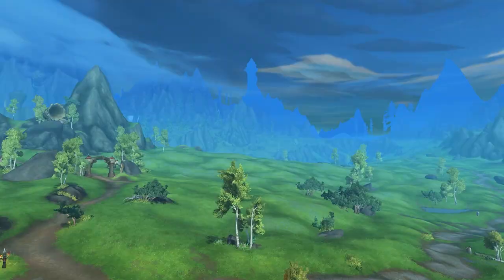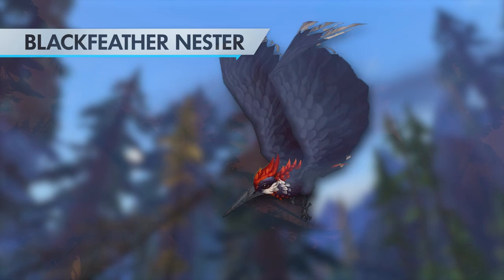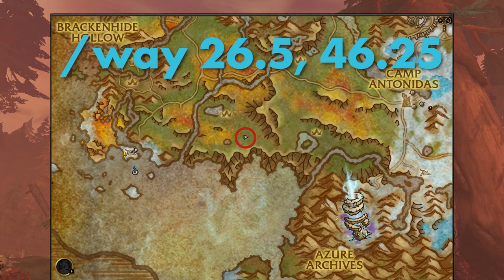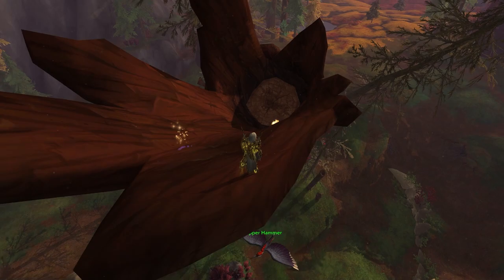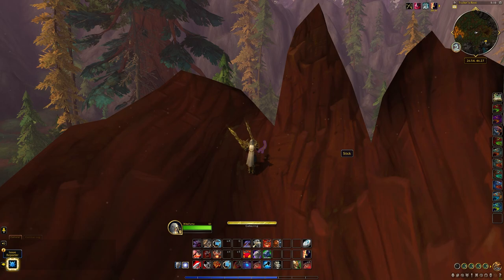In the Azure Span, the Black Feather Nestor Pet can be acquired by traveling to a large, fallen evergreen tree near the Trader's Rest area at 26.5, 46.25. Atop the hollowed trunk, you'll find the Pepper Hammer, a bird circling near a glowing stick object. Below, you'll find a puddle of tree sap that you can collect to give you a buff that will make the stick an interactable object. And once clicked, the nearby Pepper Hammer will swoop down, allowing you to click on it to collect your very own Black Feather Nestor Pet.